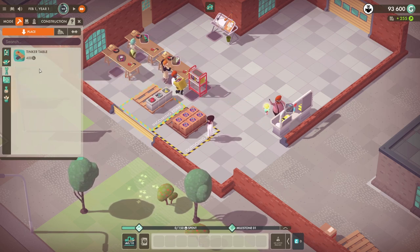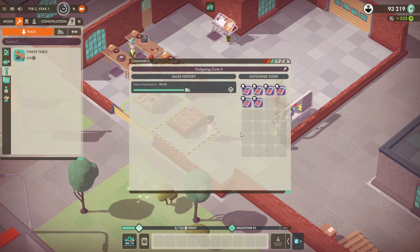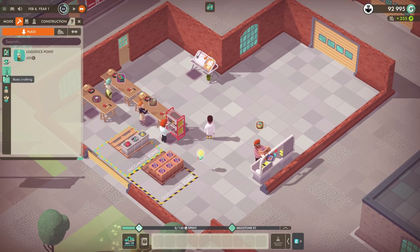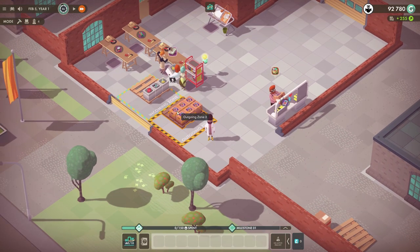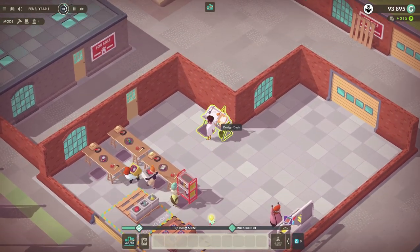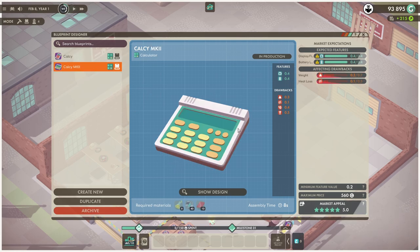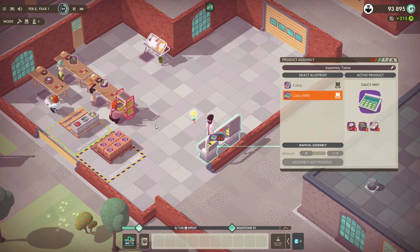We probably should do some research as well. He can't even sell more — we need another outgoing zone. They only buy three at a time. Please buy more Calcis. You know what it probably is? Let's slow it down. The market doesn't really want it — the appeal is really low. Let's see if we can make him switch to Calci Mark 2. He's going to need more resources for that, which means we're going to probably need two more tinkerer tables.